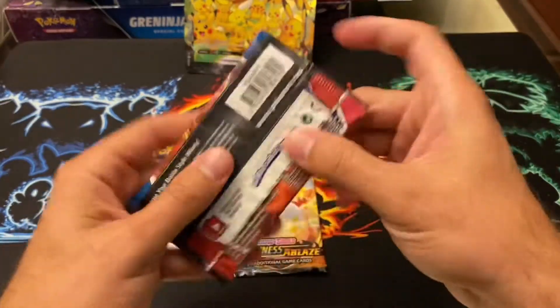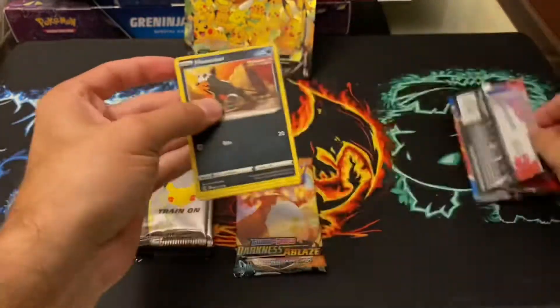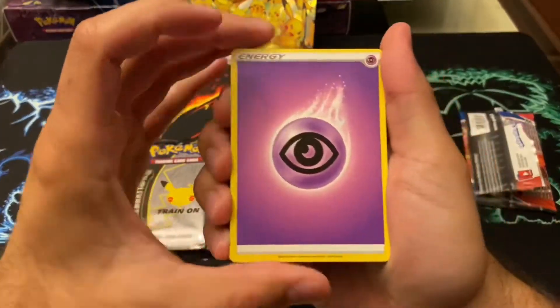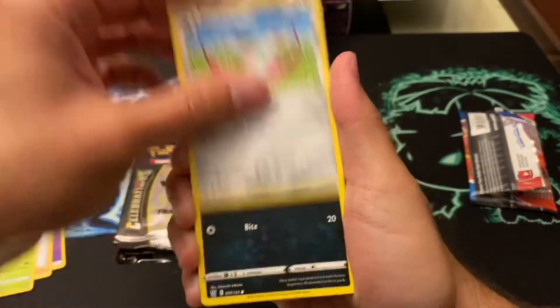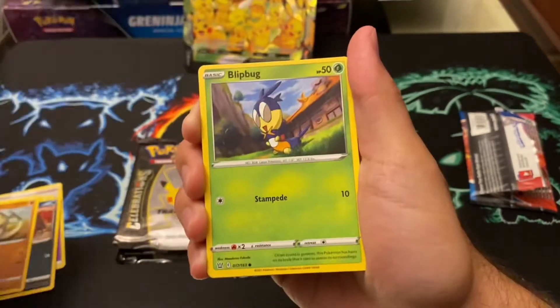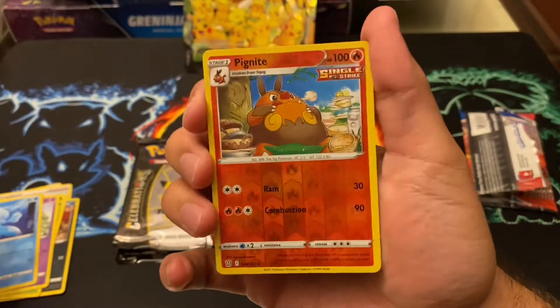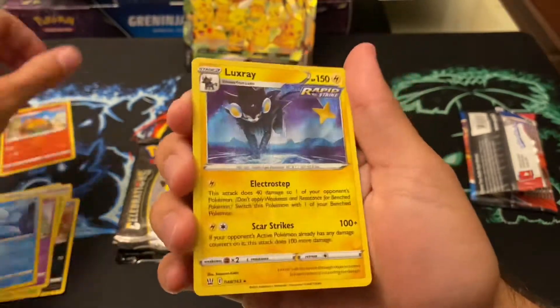Battle Styles first. Psychic Energy, Mustard, Dublade, Houndour, Silly Cobra, Esper, Brillish, Pig Knight for the Reverse Holo, and Luxray Holo.